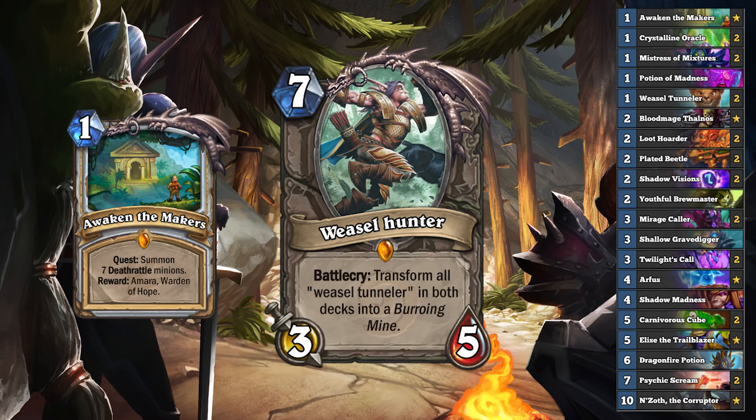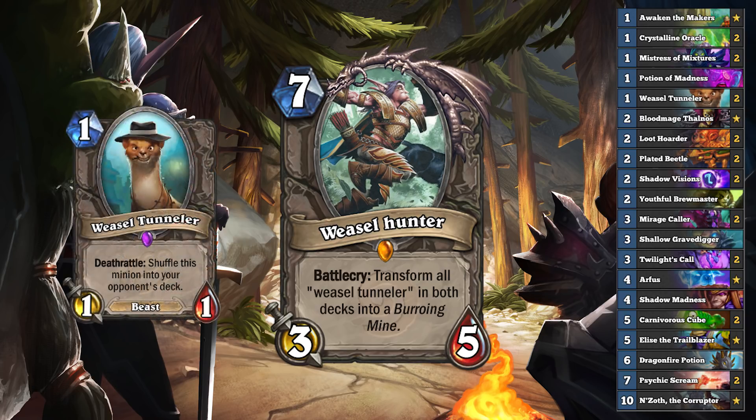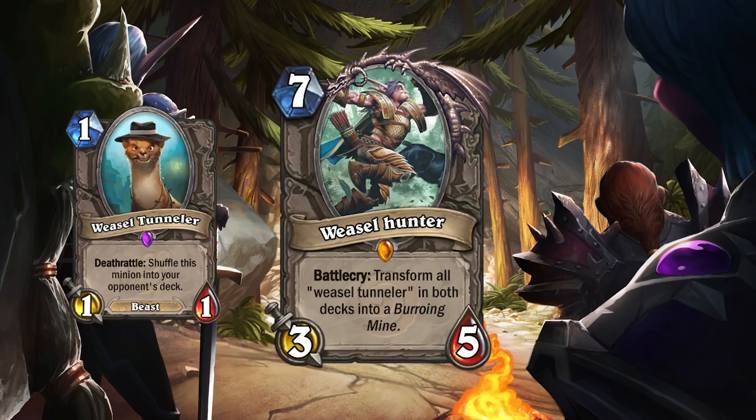The deck's pretty impressive. You can mulligan the quest to try to get more than one with Shadow Visions, and there's so much cheap Deathrattle draw that you can easily complete two if not three quests. But the downfall of this deck is it doesn't really have any win condition. You can try to hold on to the board with N'Zoth and value from your Un'Goro pack, but it's not like the Weasels are the win condition — they're just a way to get your opponent bad draws.